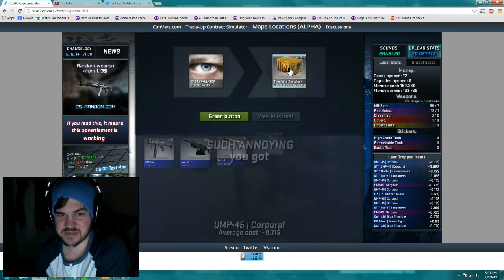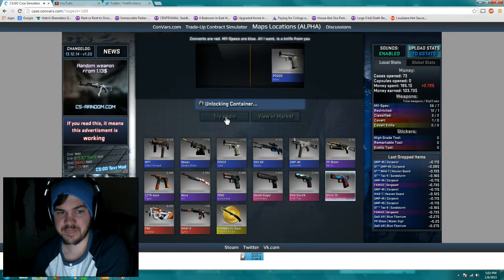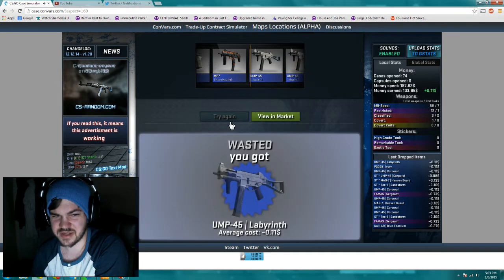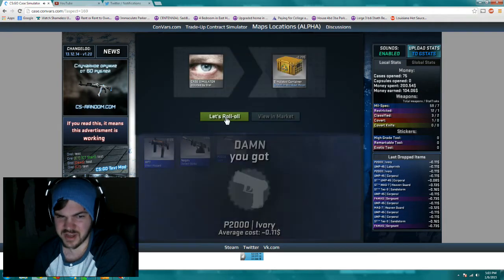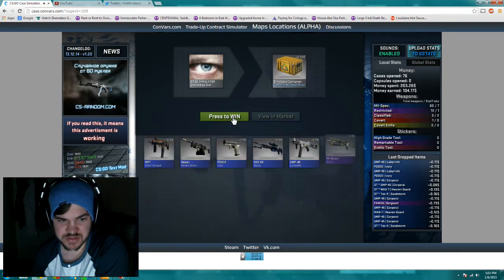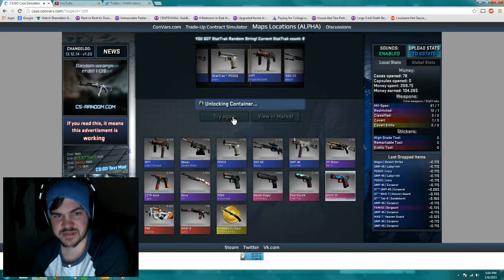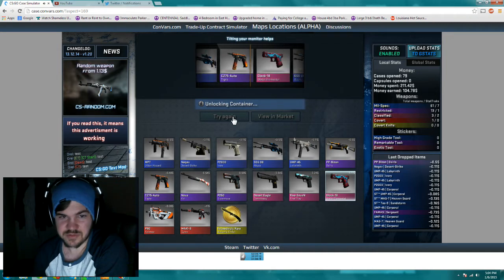I got six Breakout cases. The weapon skins in these aren't worth a whole lot, but the Butterfly Knife is — that's why you open these. The P90 Asimov is not worth a lot, to be honest. I thought it would be, but it's really not — like $9? I have two more of these. Bison Osiris — I do like the Bison, even though it's not a very good gun in my opinion.